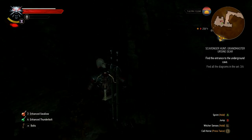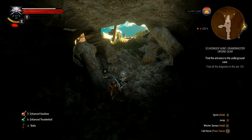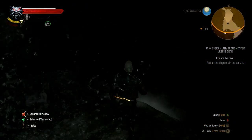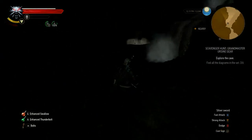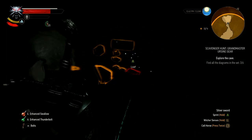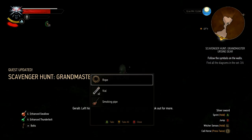It looks badass and makes me want to rub Geralt's shoulders. How do you start this quest, I hear you asking? Well, it's pretty simple — pretty much on rails. As soon as you play maybe the first half hour to an hour of the DLC, you will get contacted by a little messenger boy with a package marked Most Urgent, and he will direct you towards a Grandmaster Blacksmith.